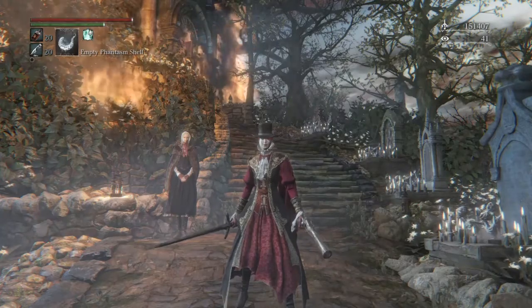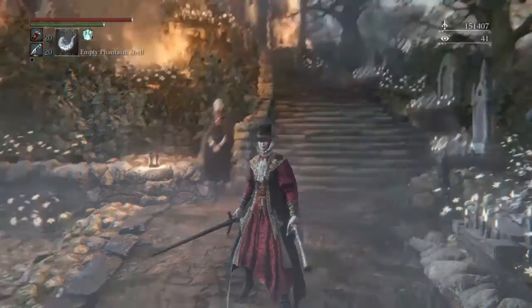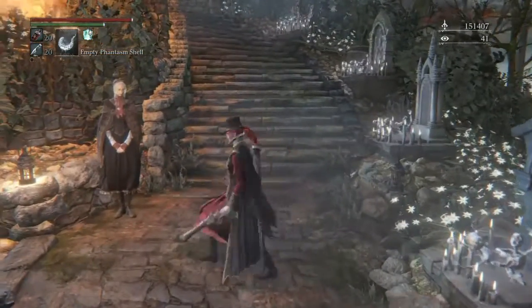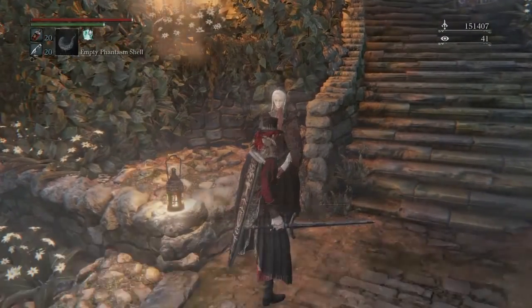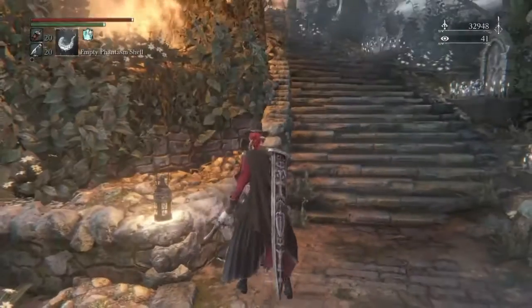Wolfgore here, and welcome back to Bloodborne, episode number 31. So what have I been doing? I went and did the farming route that I showed you guys in the last episode for a little bit — I think I ran it 7 times. The reason I was doing that was to level up our blood tinge. It was at 6, so I put 12 levels into it, and I just got enough for 2 more, which will bring it to a grand total of 18.